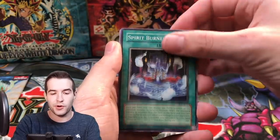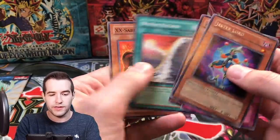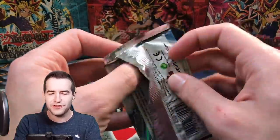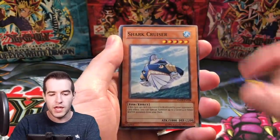Fairy Wind, Spirit Burner, Silver Wing, Emergency Assistance, Jester Lord, and Rikagura. We haven't seen Fane the Steel Chain in a while — it took a little break. Ancient Crimson Ape, last pack here. Genetic Woman, Shark Cruiser, and Flame Bell Commando.